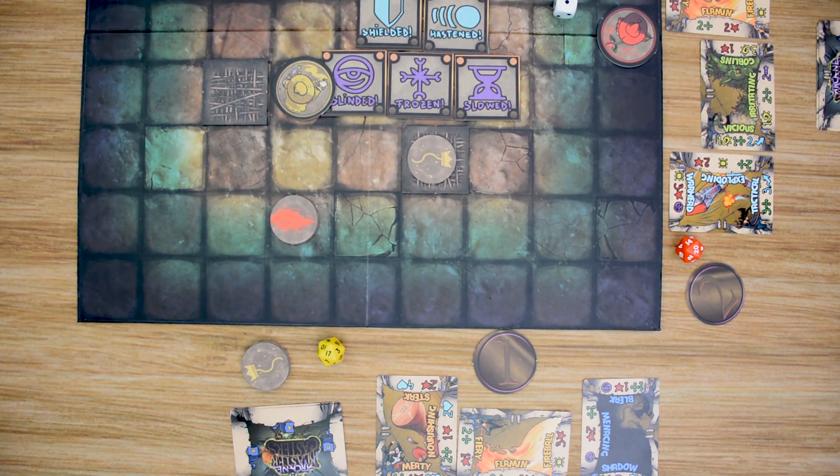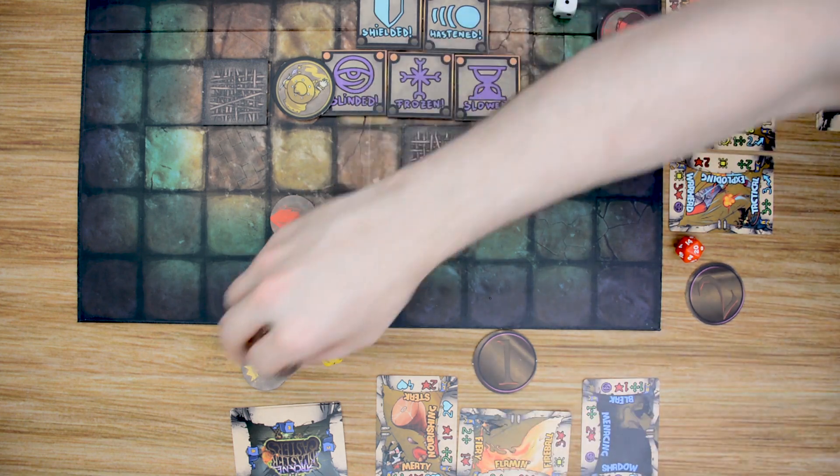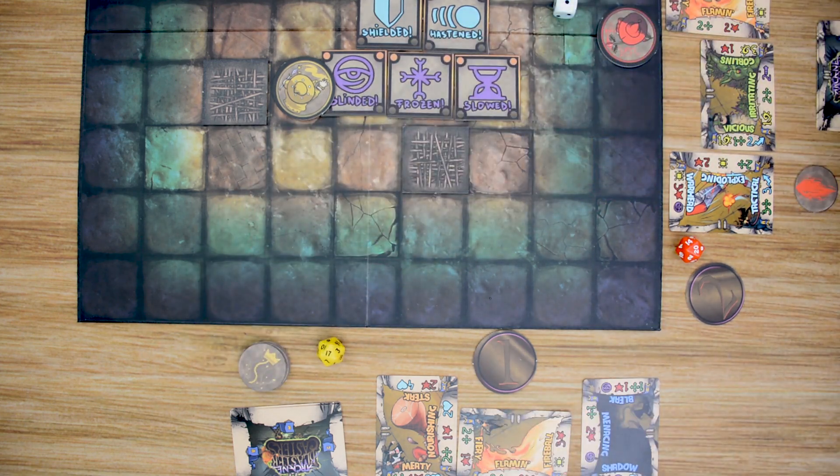At that point, we move into the fourth phase of the round where our wizards discard all their cards. They receive their magic missile tokens back, and we deal out new cards to each player up to their hand limit of six. Then we move into the next round unless our players have been eliminated down to zero health.